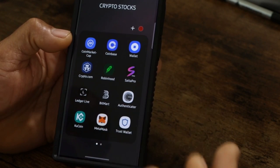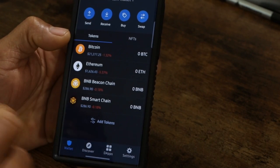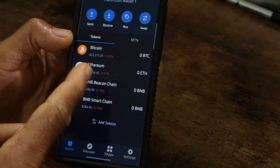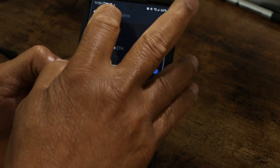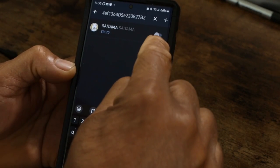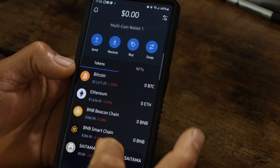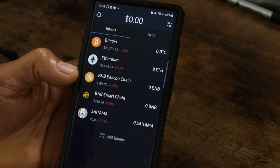Copy that contract address. If you have Trust Wallet, go into Trust Wallet. On your screen you'll see the option to add a token — most likely you have the V1 token in there already. Tap 'Add Token,' and it will bring up a screen where you paste the contract address. You can see here it's not toggled on, so tap it on and click Done. Go back and you can see Saitama shows up.